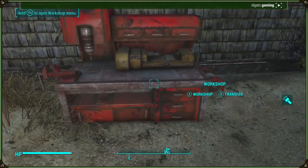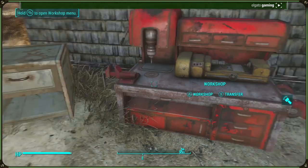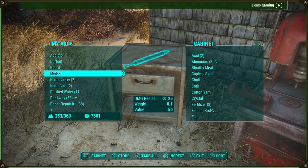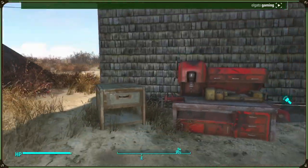And then what you want to do is come up to your workshop and make sure there's nothing in it. So I'm just going to take these out - you just want to put everything that's in the workshop into a chest over here. It doesn't really matter, you can put whatever in there, that's fine.